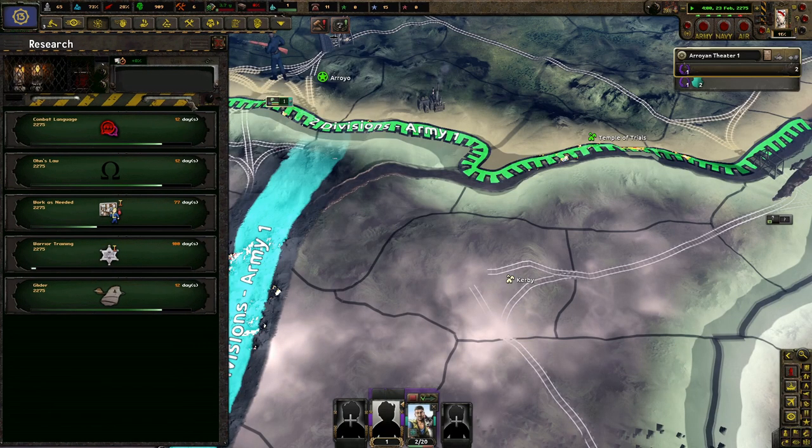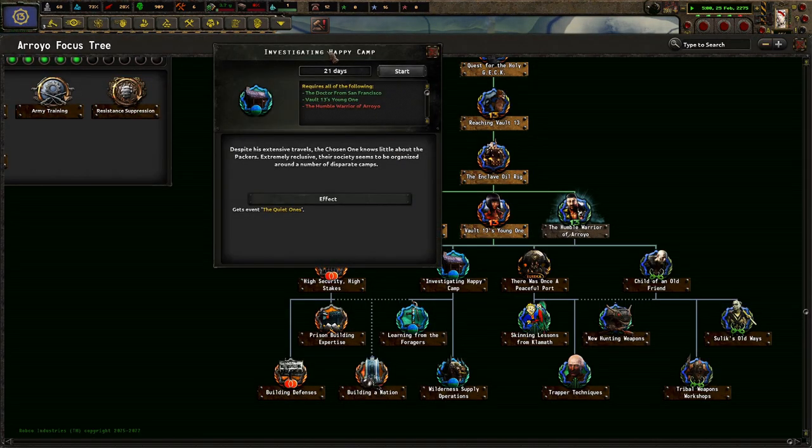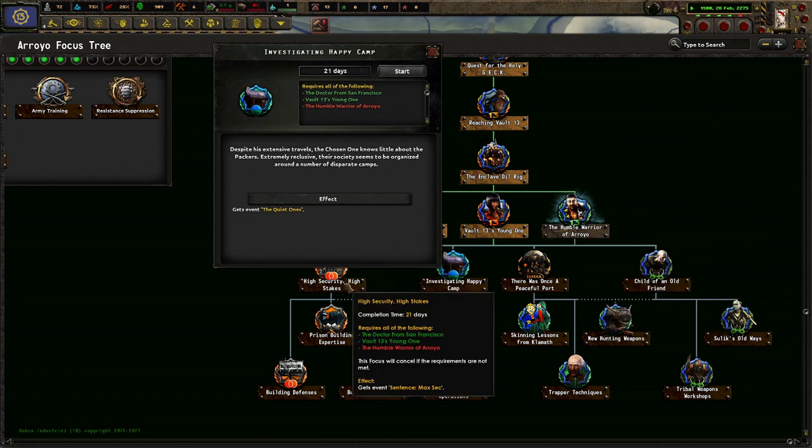Timid Hunter was forced by circumstance to become a warrior and general. Investing in Happy Camp. Despite his success in travel, the Chosen One knows a little about the Packers — extremely reclusive, their society seems to be organized around a number of disparate camps. High security, high stakes? Yes, please.